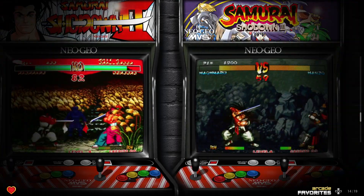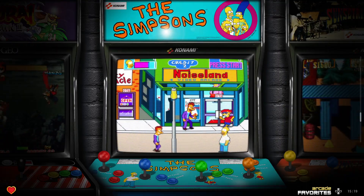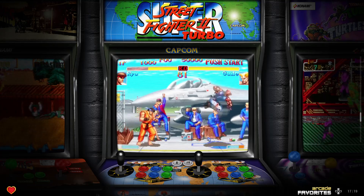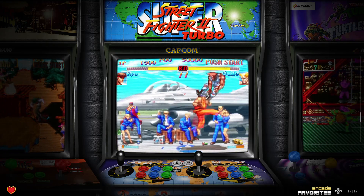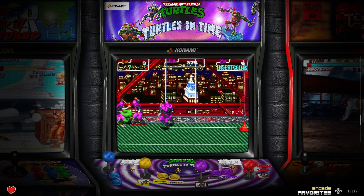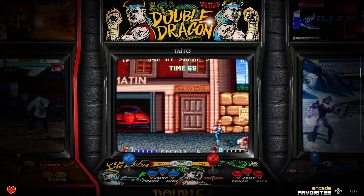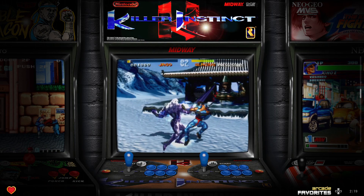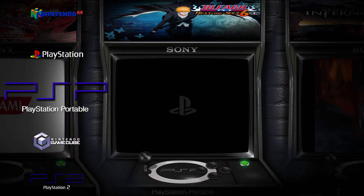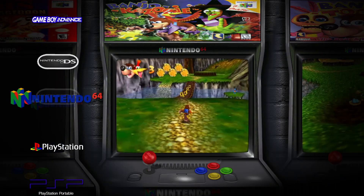CoinOps themselves only has something called a max build, which is around 200 gigabytes. This one is around 400 gigabytes — it's an unofficial build. But if you're looking for a CoinOps build that has a little bit more games, this is definitely one to check out. Not only does it have classic arcade games, but it also has PSP, GameCube, PS2, Wii, and Xbox.